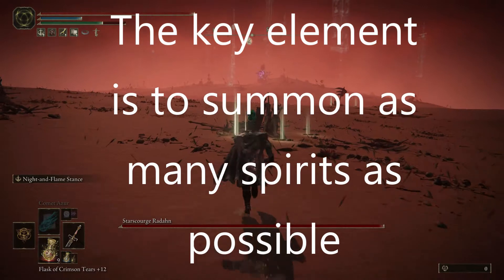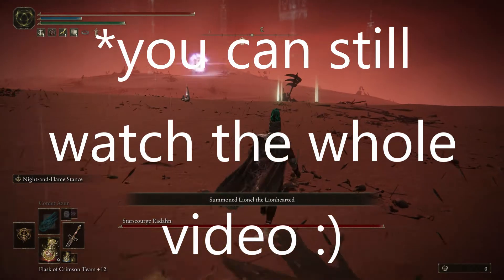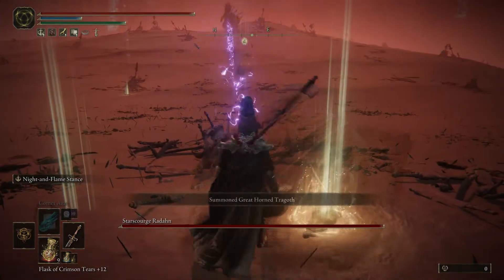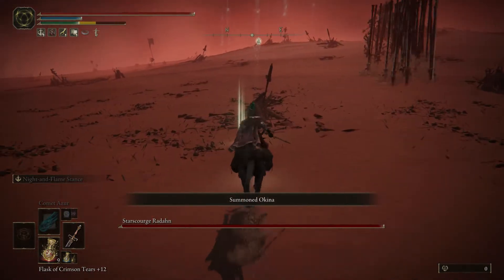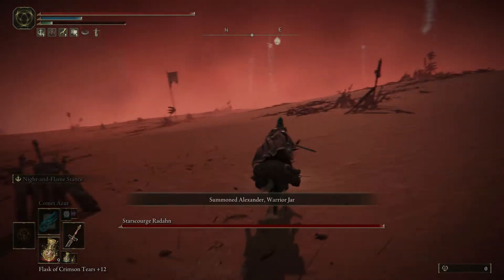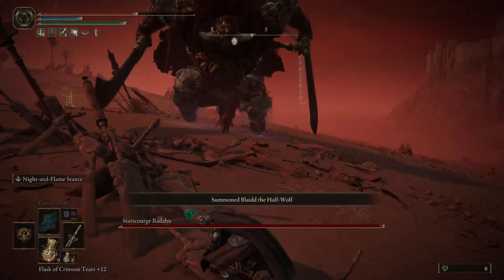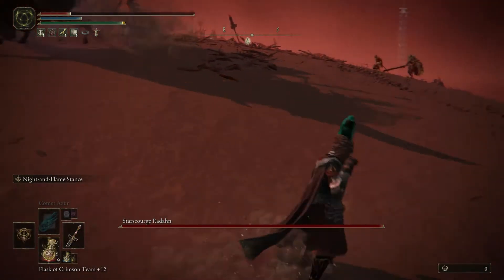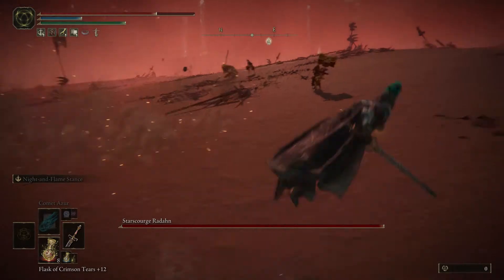So when you come into his arena, just try to summon as many as possible. Try not to get hit. And once he is shooting, just take the horse.